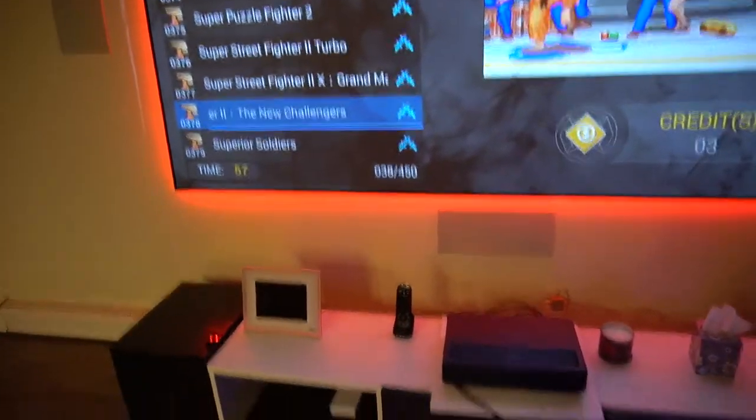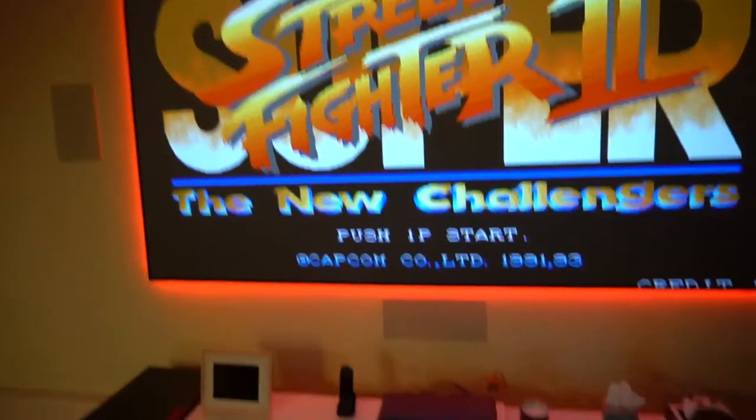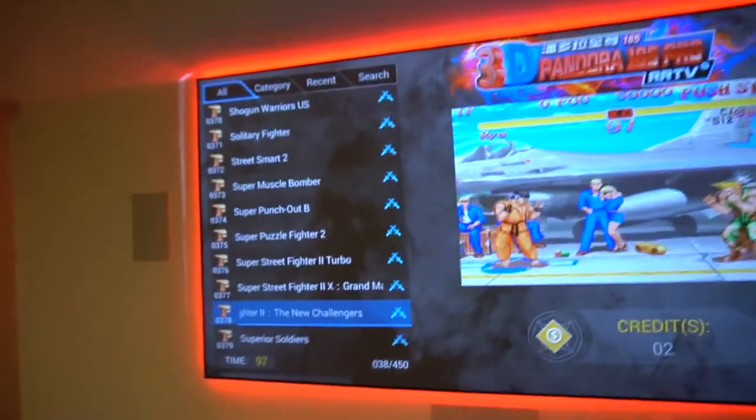Let's play Super Street Fighter. Press button one and it loads. When done, hold down player one start, the menu appears, press button B and we're back to the game list.